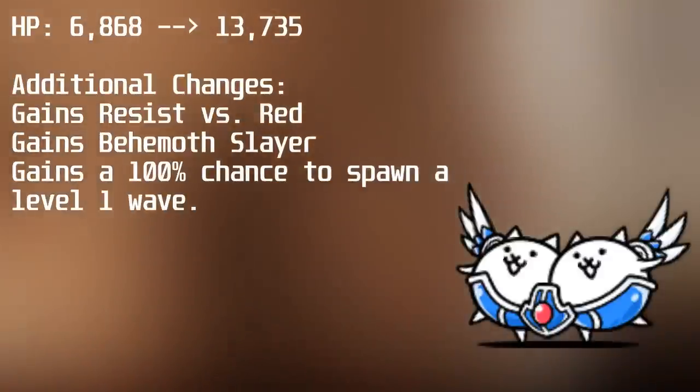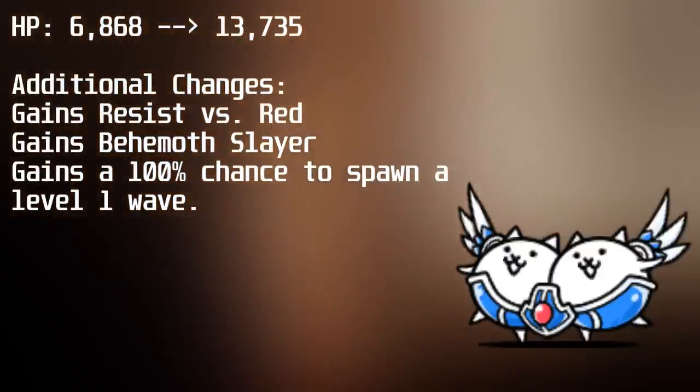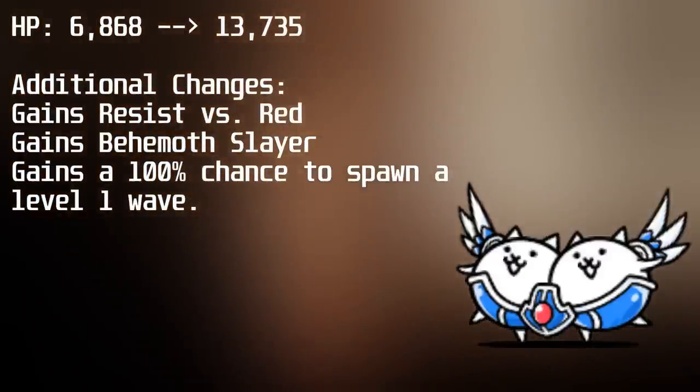With Behemoth Slayer, they now have 114,458 HP against red behemoth enemies and deal 4,462 damage against behemoths. In order to get this True Form, you need 3 Red Seeds, 3 Red Fruits, and 1 Red Behemoth Stone.